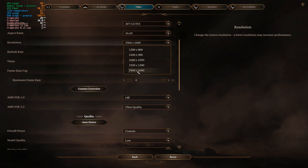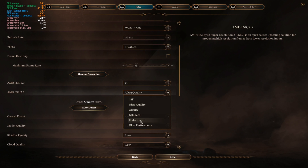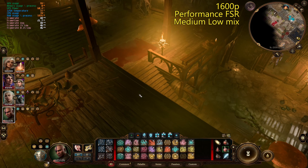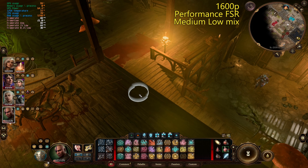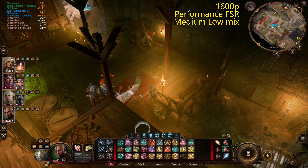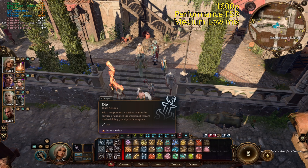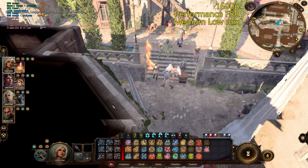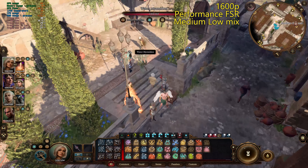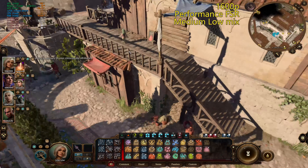This is a native resolution of the screen — 2560 by 1600 — and we will go with more FSR, up to performance now. Let's see how it performs here. So, 1600p. Here we are in the city at 1600p with performance FSR. This will be a bit demanding obviously — Baldur's Gate is pretty brutal. Surprising it's actually doing this well. 30fps is not horrible in here.